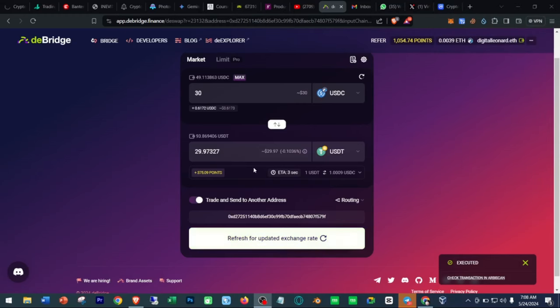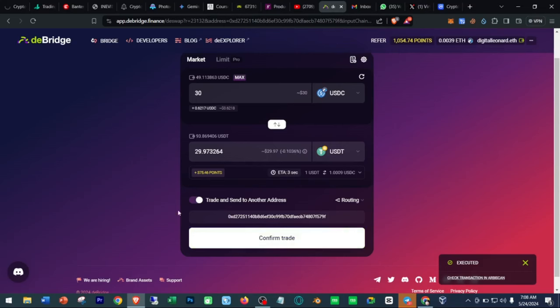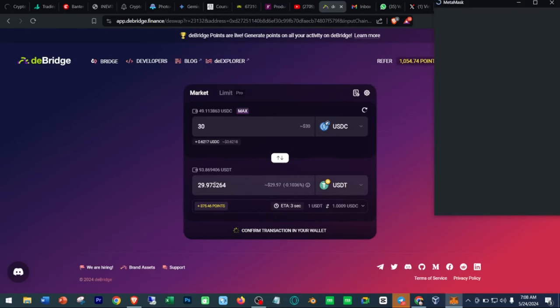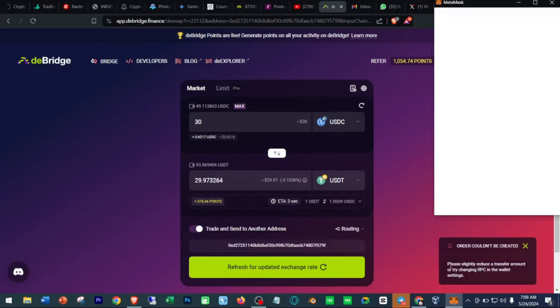Once you click Approve it brings you back here — just click 'Refresh for updated exchange rate' and then confirm the rate. I'm sending 30 USDC and will be receiving 29.97 USDT in my wallet. MetaMask will pop up again — scroll down and click on Confirm, and that should be it.